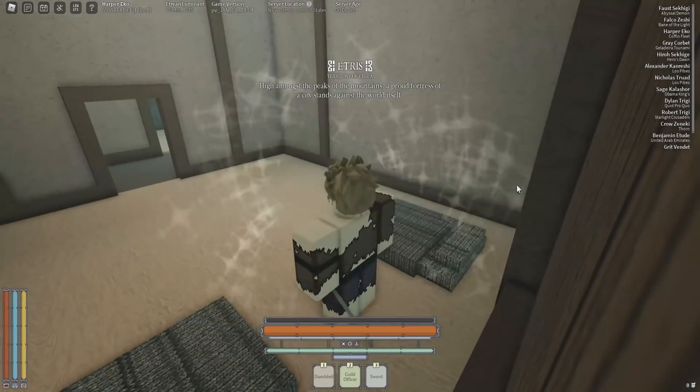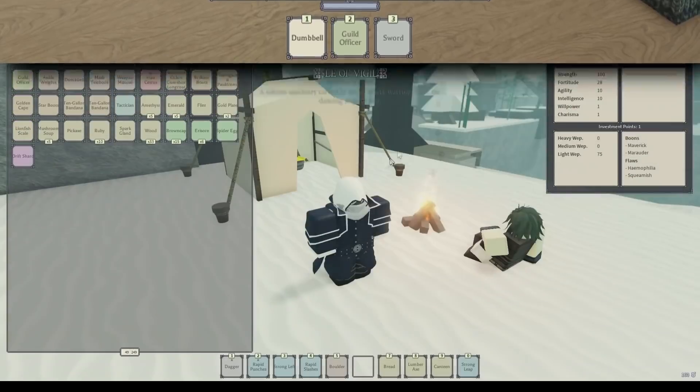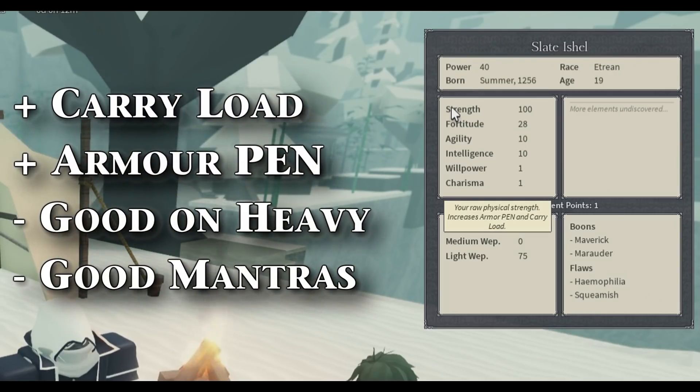If you have the most Strength — like your points are dedicated to Strength — you'll spawn with a Dumbbell, and it'll be a little bit easier for you to level up. If we look in the menu, by increasing Strength it says it will increase your carry load weight as well as armor penetration.